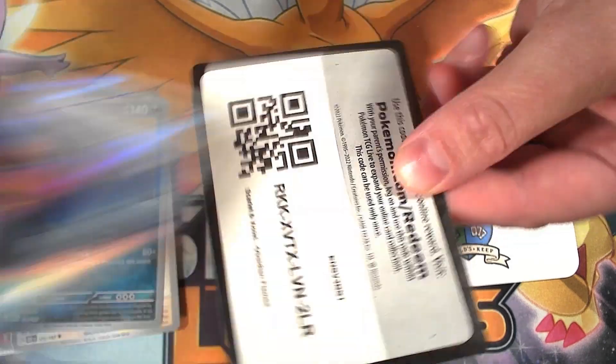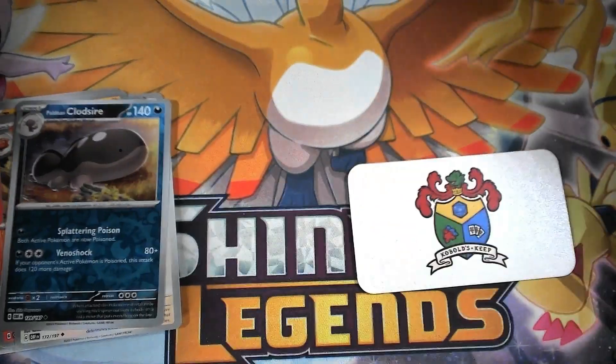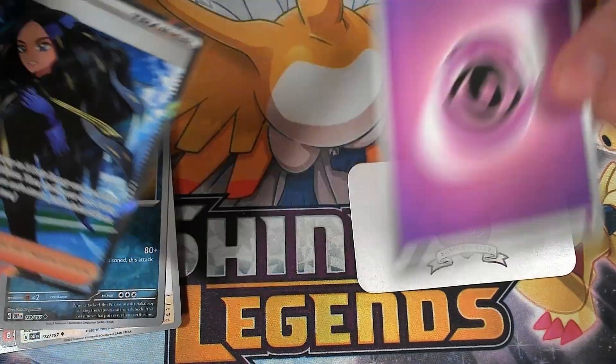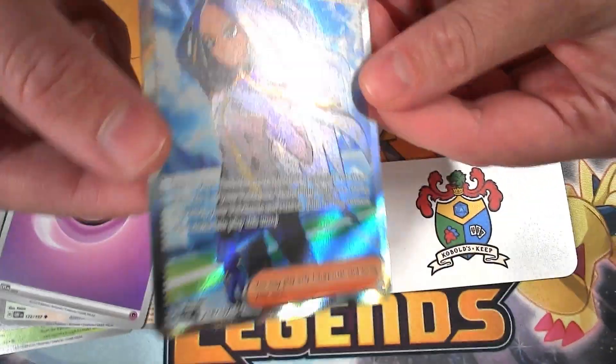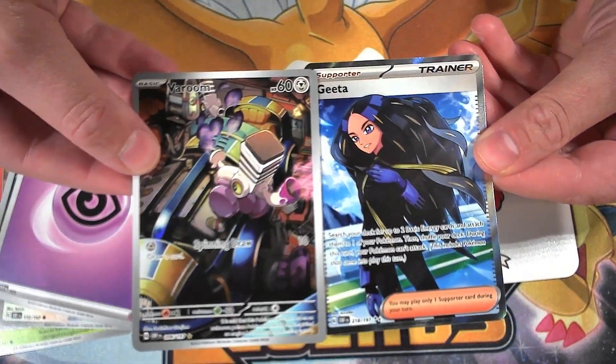And then we got our Code Card — we'll give the code card away this time. That's pretty cool. Really good pack. Our energy is Psychic. But all in all, I'm super stoked — we got two amazing pulls for just one blister.